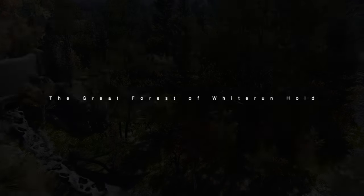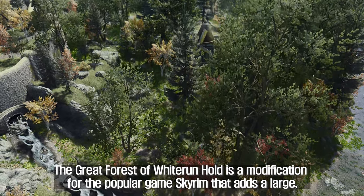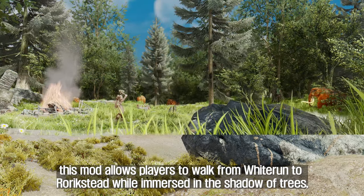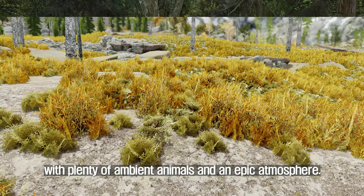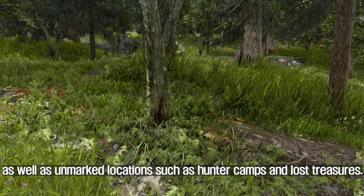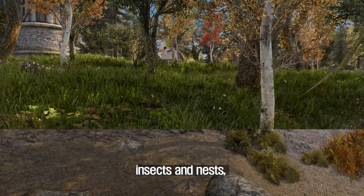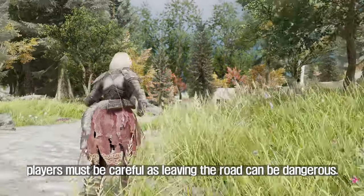The fourth mod you will install is the Great Forest of Whiterun Hold. This mod adds a large, dense forest to the otherwise desolate tundra of Whiterun Hold. Similar in style to the forest in Falkreath Hold, this mod allows players to walk from Whiterun to Rorikstead while immersed in the shadow of trees, with plenty of ambient animals and an epic atmosphere. The mod adds numerous new points of interest, including ancient Nord ruined towers, dwelling ruins, clearings, and groves, as well as unmarked locations such as hunter camps and lost treasures. The forest is teeming with prey and predators, insects and nests, and even spriggans. While wandering through the forest, players must be careful as leaving the road can be dangerous.